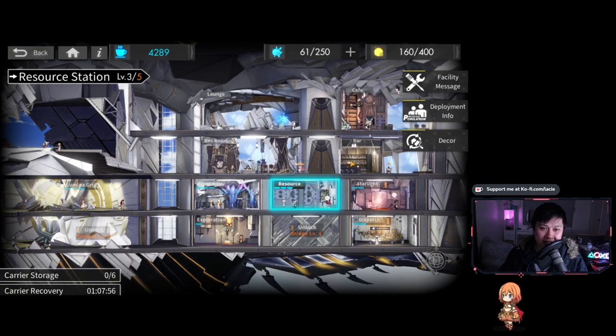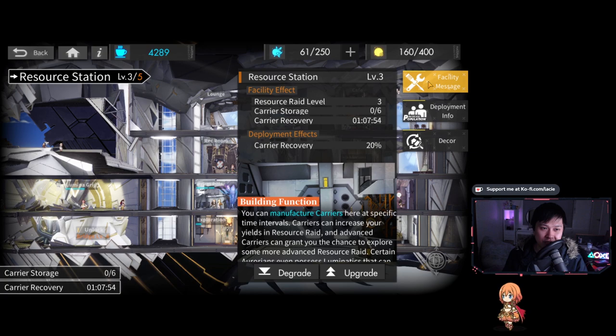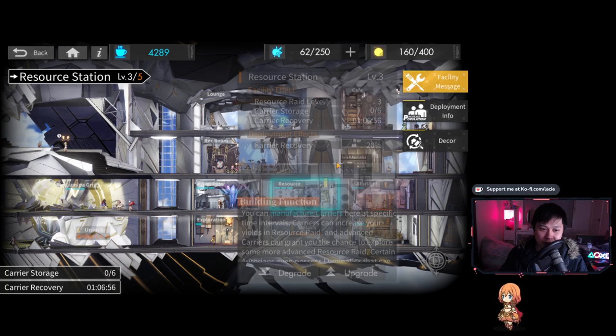Next we've got the resource room, and this affects a whole bunch of stuff. The most important one in my opinion is the resource raid level — the highest resource raid level you can do is limited by your resource station. In addition to that, upgrading the resource station also upgrades your carrier storage and carrier recovery, but all they really do is save you time without impacting the efficiency of spending your stamina. You really want to upgrade it because you want to farm the later stages, which are more efficient.